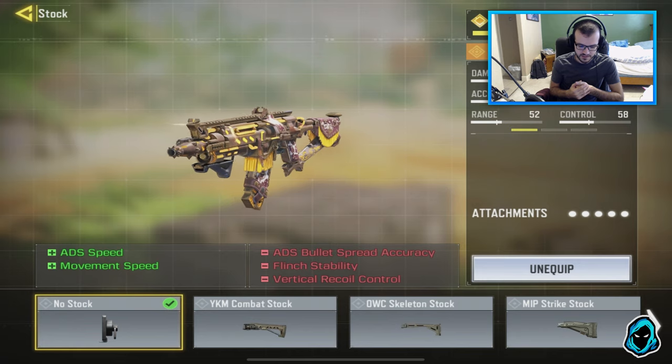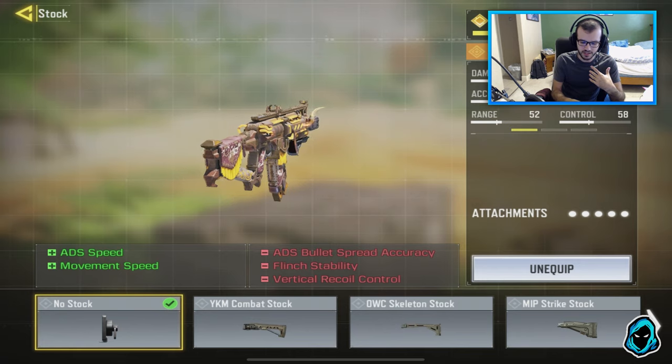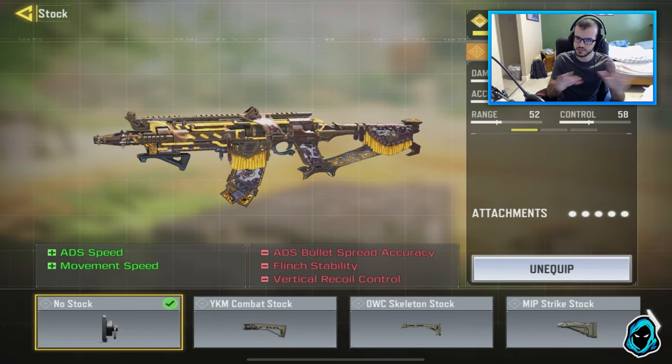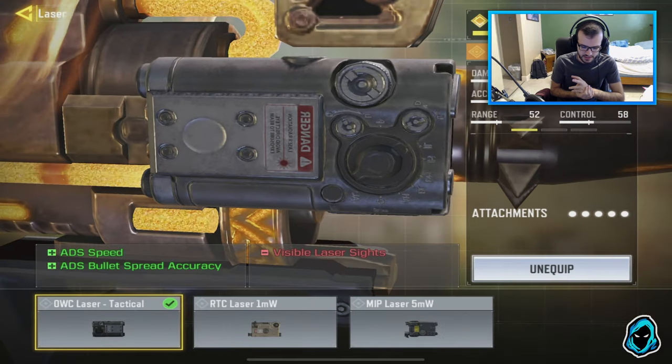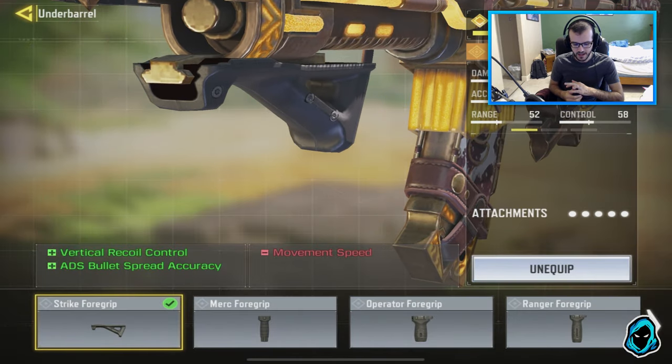For stock, we've got no stock, to help with ADS speed and movement speed, because this is an SMG and isn't really meant for long range anymore. It used to be insane at long range, but now it's a standard SMG — up close and personal. For laser sight, we've got the OWC laser for more ADS speed and bullet speed accuracy.